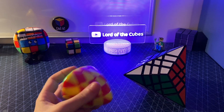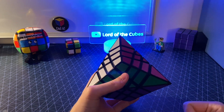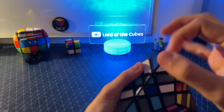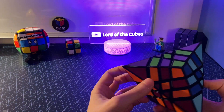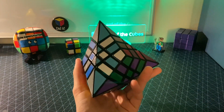Just like this. And on the Triacus Megamorphix, you can also checkerboard it. Depending on how you do it though, it might turn out differently. There are multiple different kinds of checkerboard patterns. This is the first one right here. This is numero dos. And this is the third one. Let me know in the comments which checkerboard you like best.